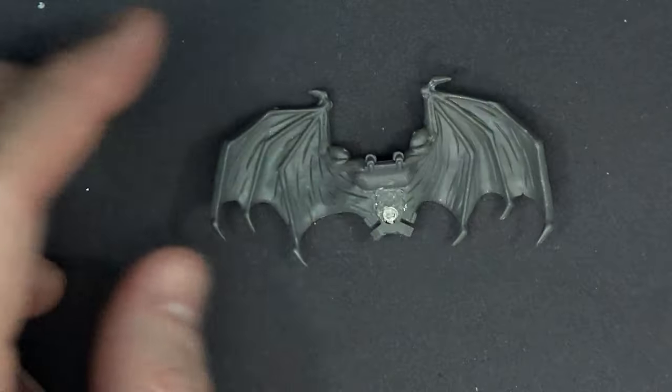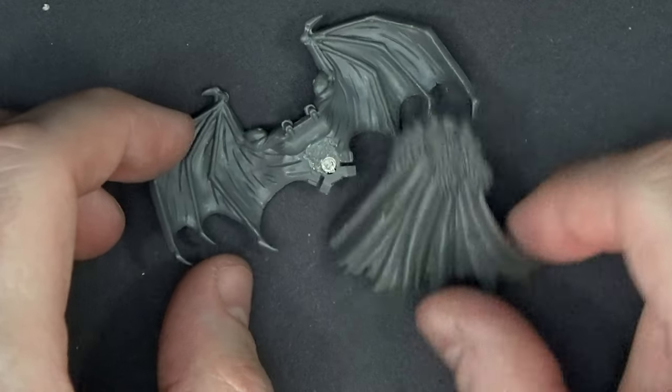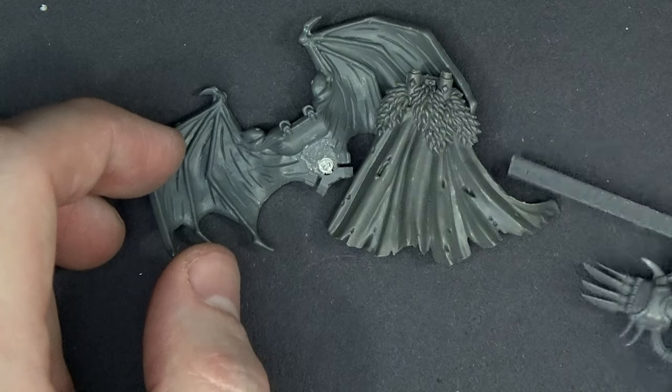Here's just some random plastic Chaos bits — nothing new. Possessed Wings, Terminator Backpack, a couple of the Lightning Claws from that kit. We've all seen that stuff, nothing new there.